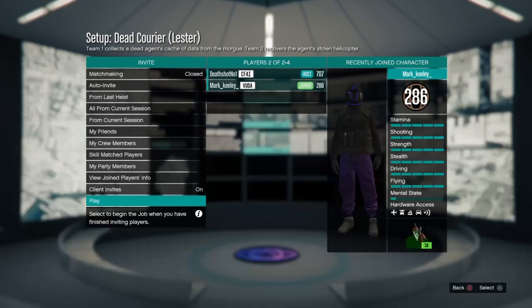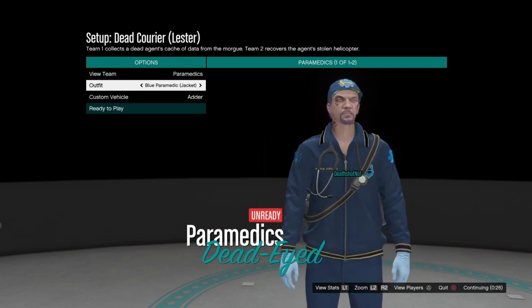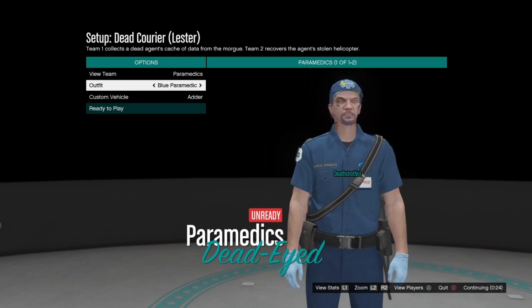The first step is to start the Doomsday Heist setup: Dead Courier from Lester. It's the first setup that pops up after you finish the big boat explosion mission. Start it up, then choose the paramedic outfit you want. This one looks kind of like a cop outfit, so I'm gonna take this one.